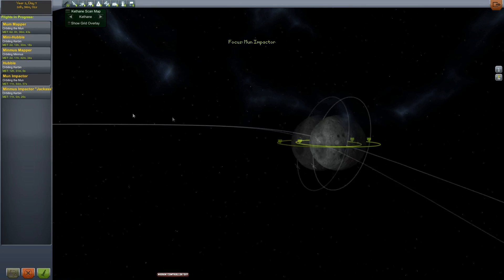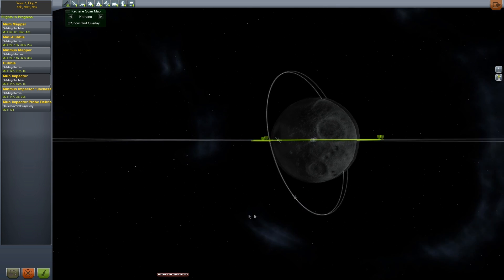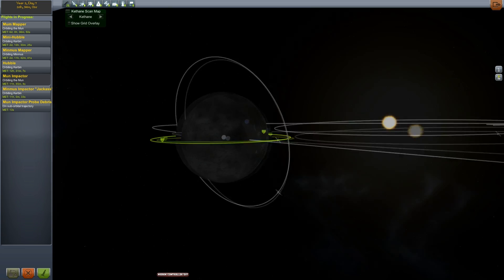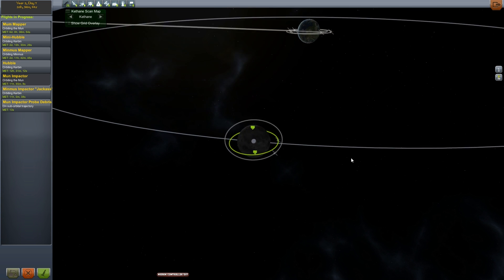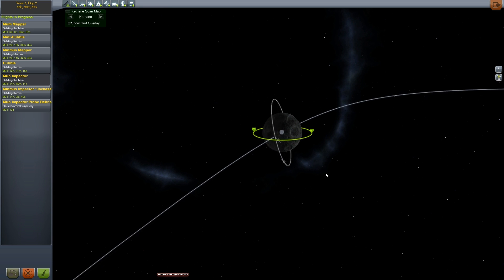Moon impactor — that's no longer the moon impactor; the impactor's gone. So it went down over here. We may have screwed up the Kerbin observatories being able to see what it was doing, but I believe our mapping satellite still had a pretty good view.